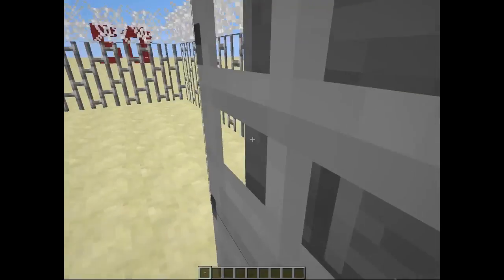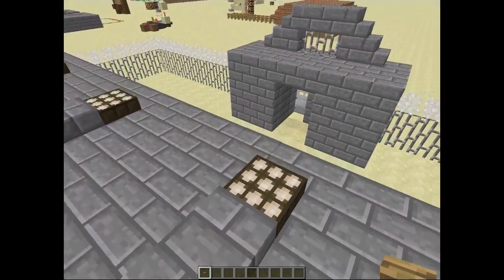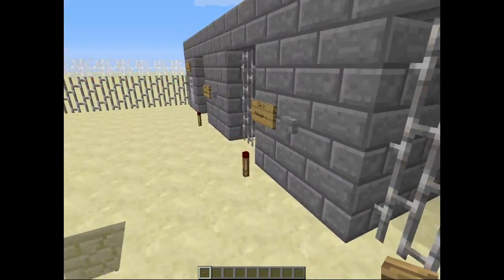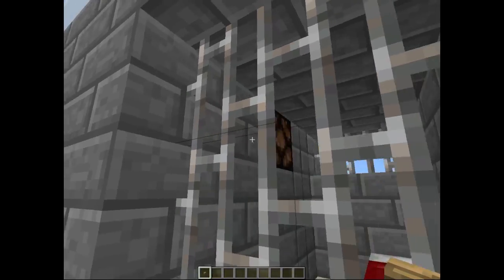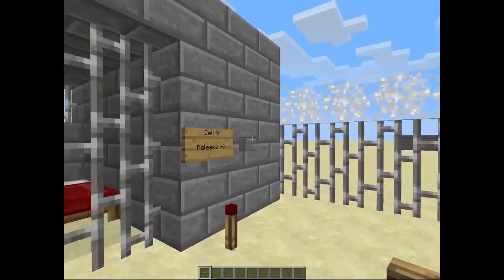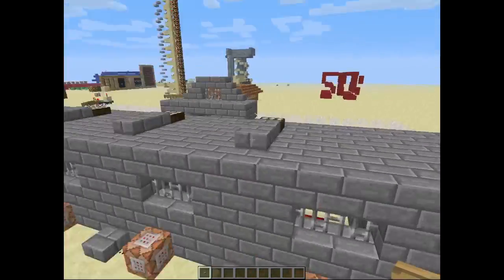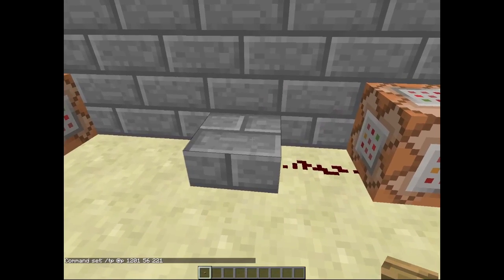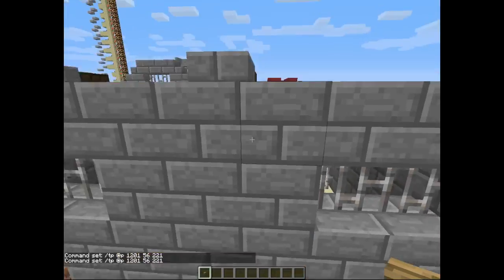Other features of the prison: there is automated lighting. There are redstone daylight sensors that set off these redstone lamps, so that's automated. That's about it for the features. As you can see, this is the teleport section — it sends a signal outside and that teleports the prisoner back out.